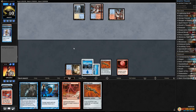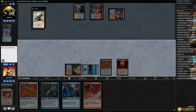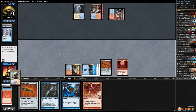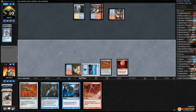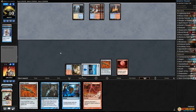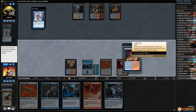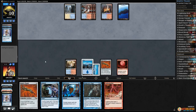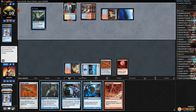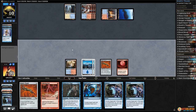Opponent plays a Mountain. Stitch in Time — we'll call heads. Oh my goodness, double tails. Serum Visions — bottom and bottom, pass the turn. Opponent got an island, Spreading Seas. We better Remand that for now. More Remands — oh my god deck. Pass the turn.